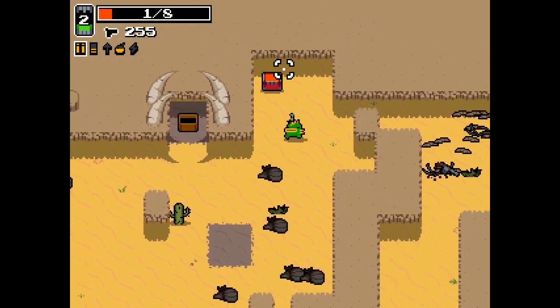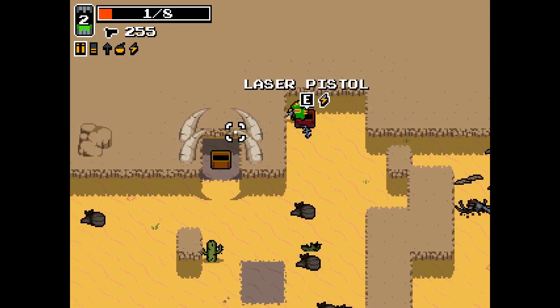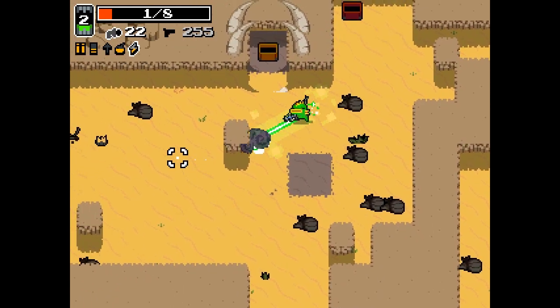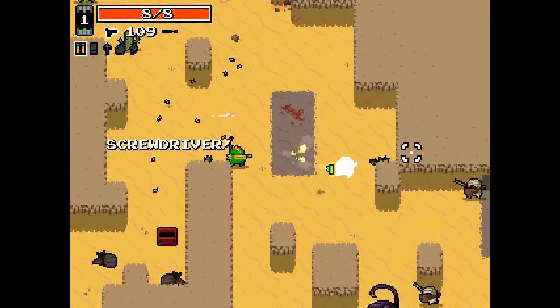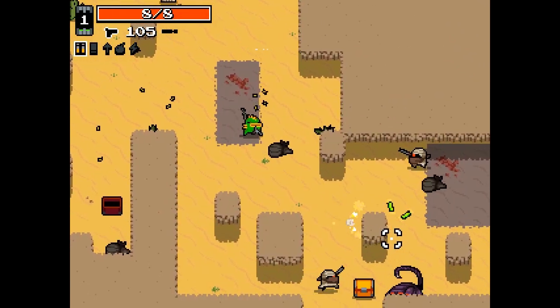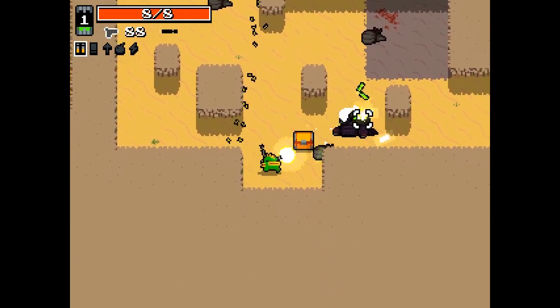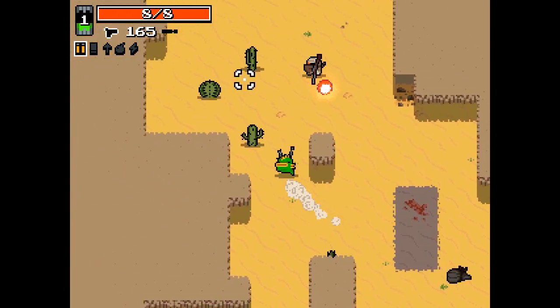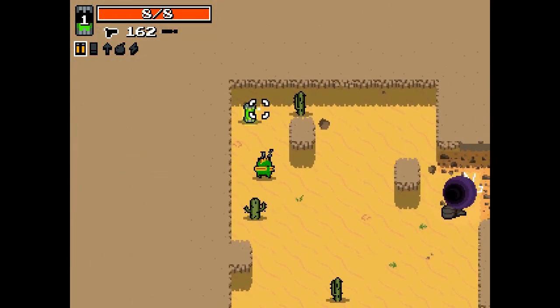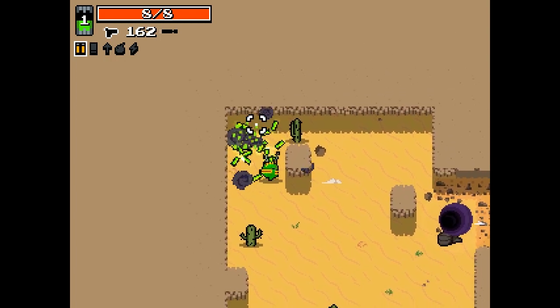Each level also contains a weapon crate. Run into it to open it up and get whatever weapon's inside. It should be noted that the further on you get in the game, the better weapons you're going to find inside these crates. When you kill an enemy, you may notice that they drop a sort of green cylinder. This is radiation, or rads, and they act as your experience for the game. Each level also contains a radiation canister, which is worth 25 rads.